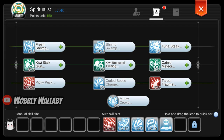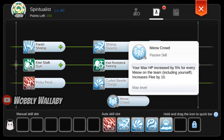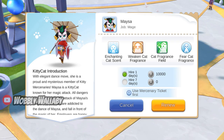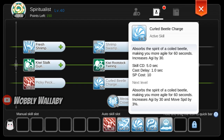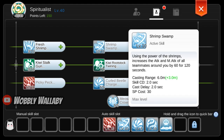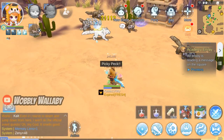Next up is Spiritualist. Get level 10 Pickie Peck, level 5 Curled Beetle Charge, level 3 Fresh Swamp, level 10 Shrimp Swamp, level 5 Meow Crowd, level 3 Toro Trauma, level 3 Kiwi Stock Gun, and level 1 Kiwi Rootstock Twining. Pickie Peck is a quick attack with low cooldown — a temporary damage skill until you become a Summoner. Meow Crowd: if you have cats in your party including mercenary cats, it adds up to 20% extra HP even if they're expired. Curled Beetle Charge gives more agility, which I also use late game with the Life Burst Rune. Shrimp Swamp adds extra damage and I use this late game as well. Your auto attack will be Pickie Peck, Curled Beetle Charge, Shrimp Swamp, and Play Dead.